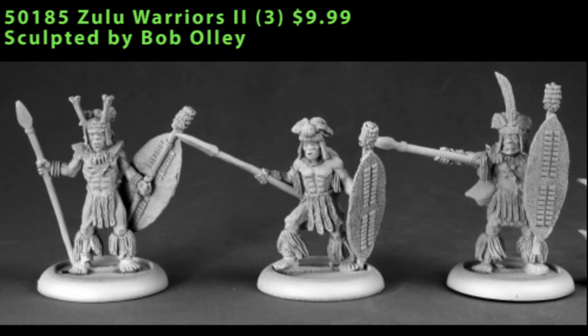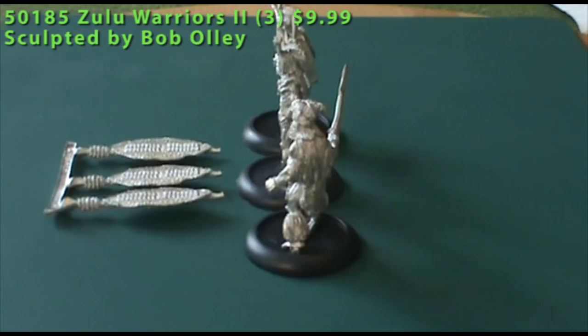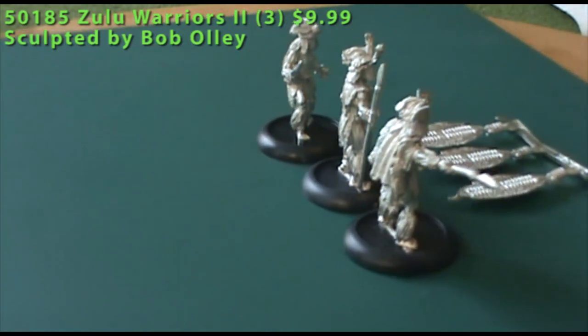We'll be starting off with three Chronoscope blisters, the first of which is Zulu Warriors number 2 — so that means there is a Zulu Warriors number 1 that I'll show you in a second. In Zulu Warriors 2, you get three guys, and they have headdresses on and they're carrying spears, and their shields are the large oval animal skin covered variety.